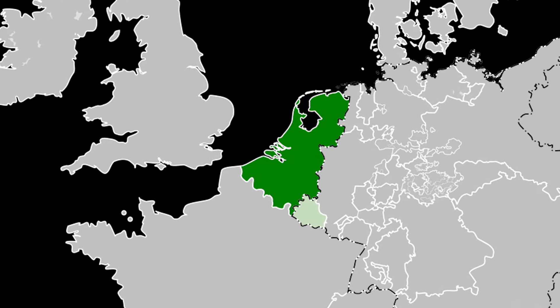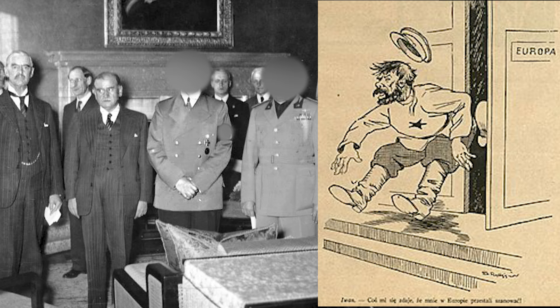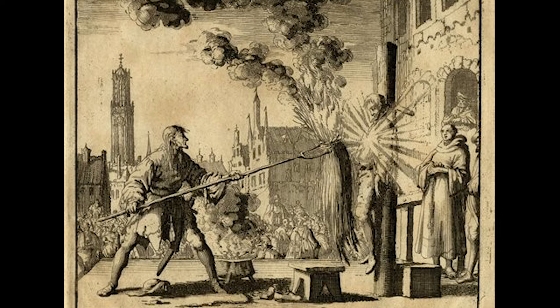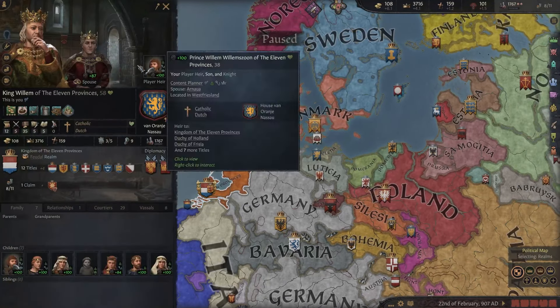The Netherlands once used to control Belgium, but sadly the English removed Belgium from us in a treaty where the Netherlands and Belgium themselves weren't even invited. It still makes me sad that we don't control Belgium and Luxembourg anymore because we were pretty good friends, aside from all the religious murdering. Anyways, we want to get Belgium back, and that's what we're going to do in this video.